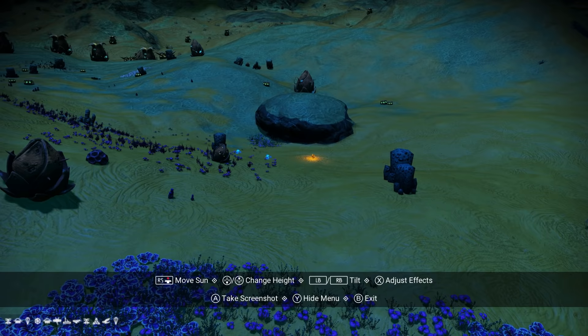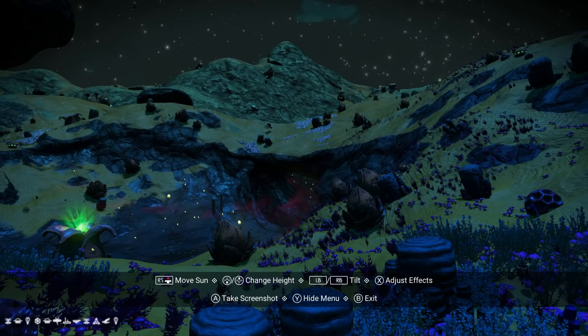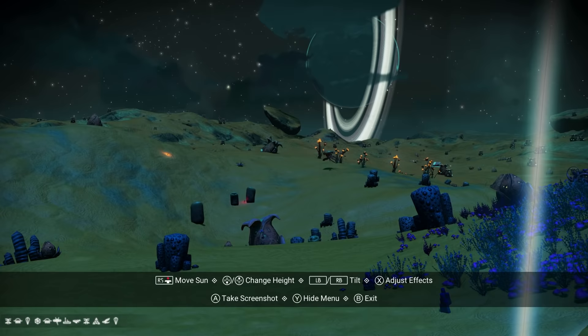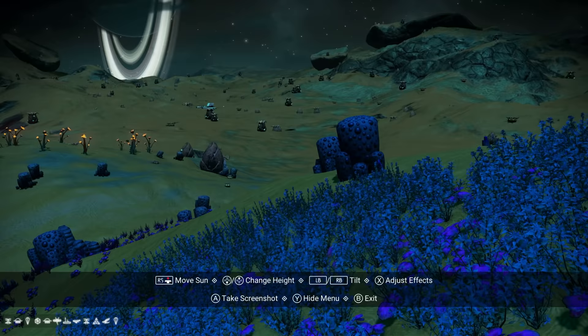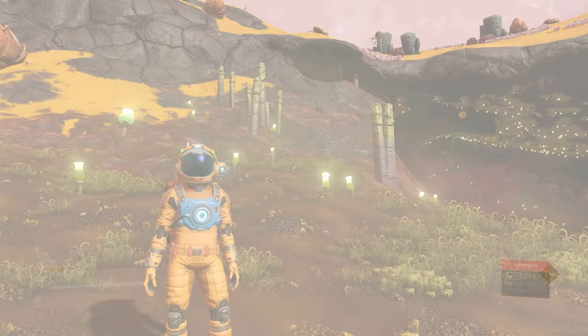If you put the Sun behind the planet you can look around and spot resources. A yellow plant is sodium — you use that for hazard protection. A red plant is oxygen — you use that for your life support so you don't run out of air. You can also spot buildings off in the distance using this technique.